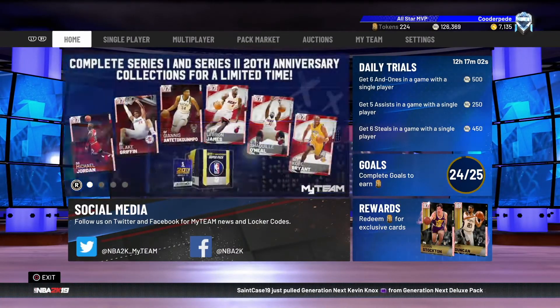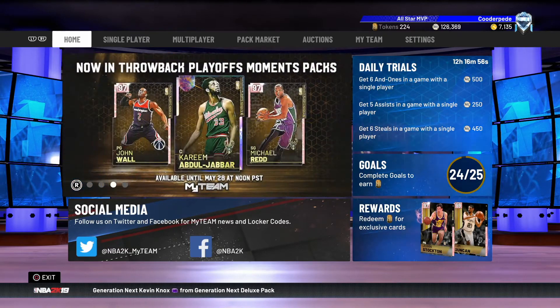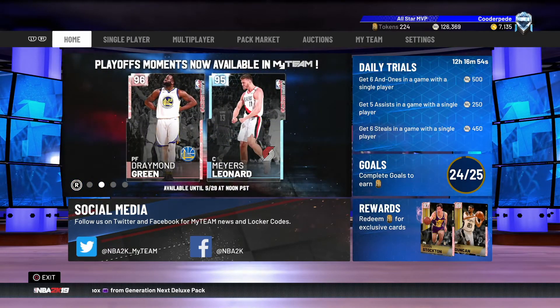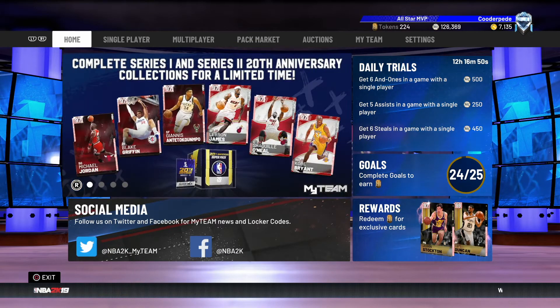Those are the two new players we've got today. I might definitely have to pick up that Draymond card because he could play anywhere from positions one through three, which is great. At the four he might be a little bit undersized, but anywhere else he'll be quite nice.